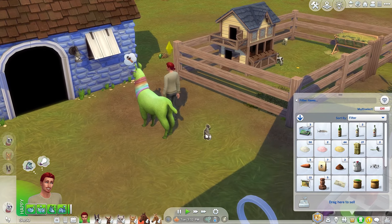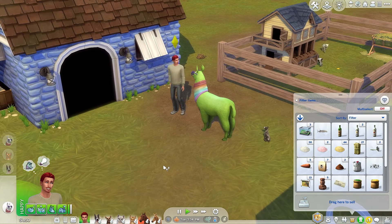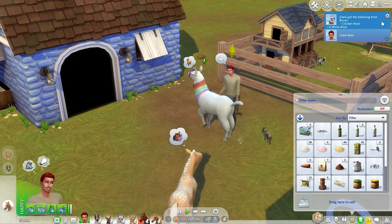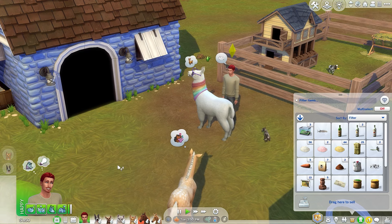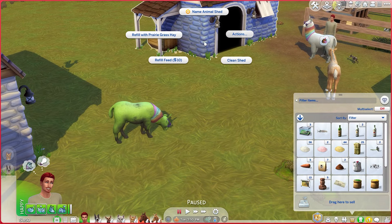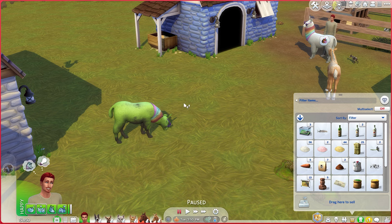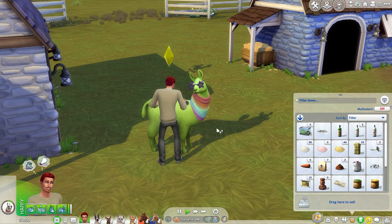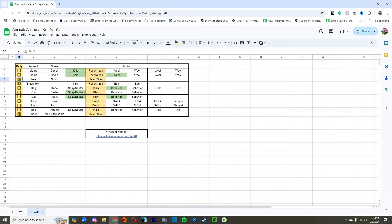Oh my gosh, Kona — look at you being so incredibly dirty. We got green wool! Nice. Let's see about the shed — we can refill it and clean the shed, and then let's come over here and clean Dewey. He's cleaning Dewey, which means Brian is completely done and Brian has now done a second colored wool.